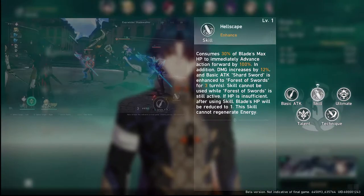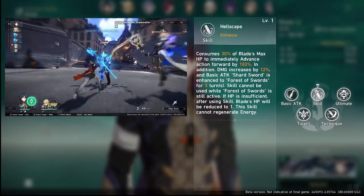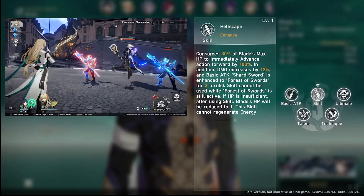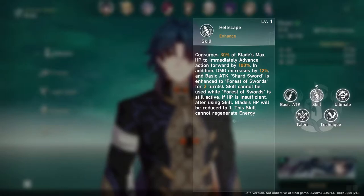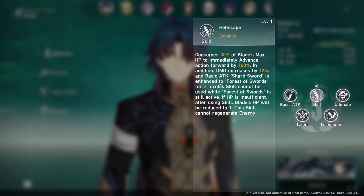For his skill, Blade pays 30% of his HP. This does a couple of things: it advances his action forward by 100%, meaning he can immediately attack after casting it; it increases his damage by 12%; and it turns his basic attack 'Shard Sword' into 'Forest of Swords', an enhanced basic attack. This lasts for 3 turns, and once you use the enhanced skill you can't use it again — it does not stack. You can't cast it again until it times out after 3 turns.